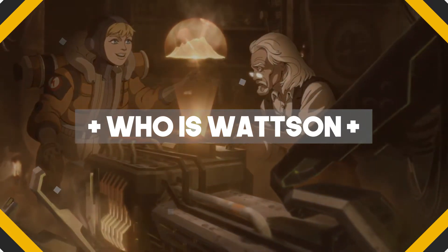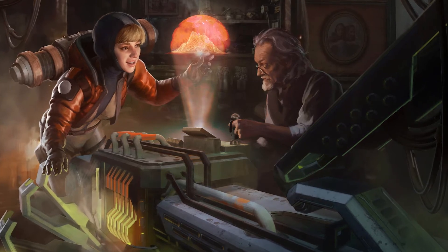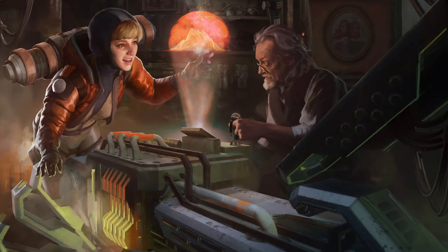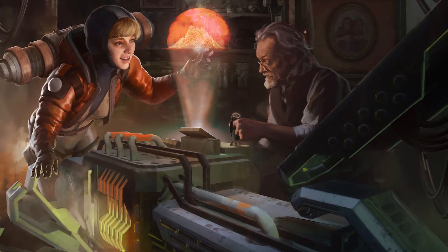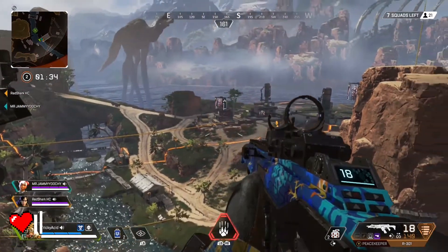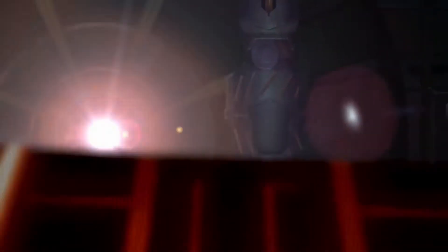So, who is Wattson? Her full name is Natalie Wattson and she and her father created the Apex Legends Battle Royale ring, known as King's Canyon. As a child, she was already acquainted with the rest of the legends, while her father was doing whatever he needed to do to make this amazing arena. Additionally, she's also a master of quantum laser mechanics and she's possibly the smartest legend in the frontier.